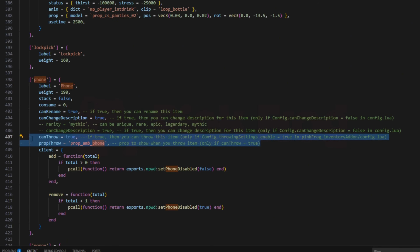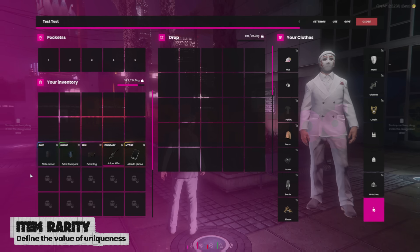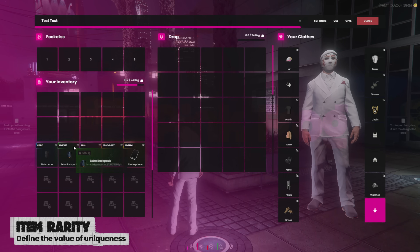When registering an item, you can decide whether it should have rename and description options, set its uniqueness, define if it can be thrown, and even choose which prop will appear when you drop or throw it. As you may have already noticed, we've also added a system for defining item rarity. Items can now be unique, rare, epic, legendary, or mythic.